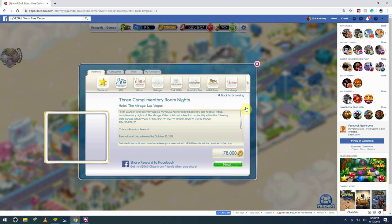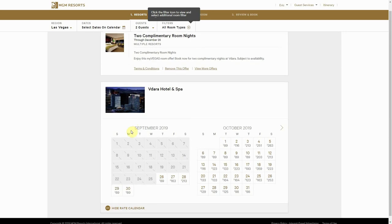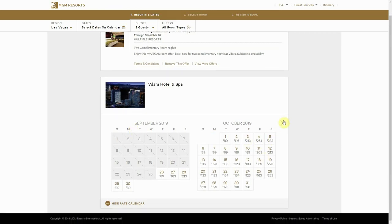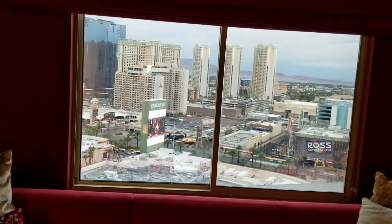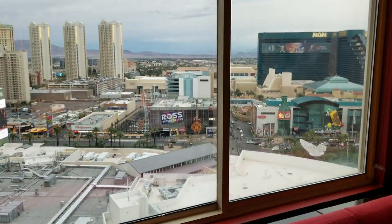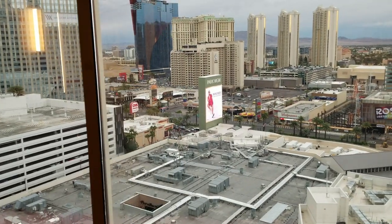But does that mean you can only book a room 30 days away from your stay? No. Once you begin the redemption process of a comp night, you'll be presented with a calendar. This calendar allows you to book dates up to 6 months out, or more in some cases. So if you redeem a two-night stay at Park MGM on the 1st of November, you can schedule your actual stay out as far as April or May. If you'd like a tutorial on redeeming room rewards, the card above can be your guide.